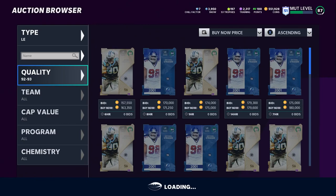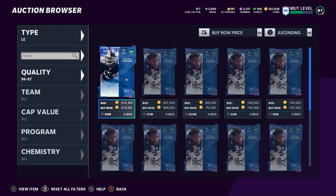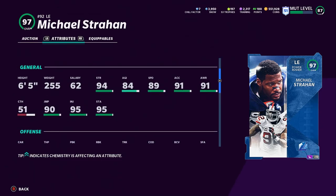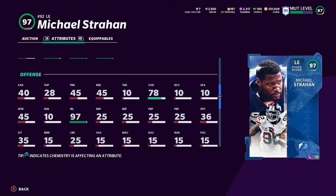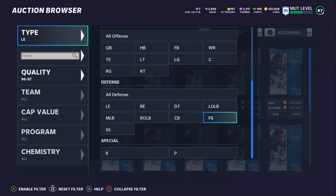For left end, Michael Strahan is going to be the best defensive lineman in the game — you can't argue it. He has 89 speed, 91 acceleration, and he's one of the most athletic ends in the game. He has 94 streak, 96 tackle, 96 block shed, 97 power move, and 91 finesse. If you put on Run Stuff he gets 99 block shed, making him the best run stuffer in the game. If you put on Pass Rush he gets 99 power move, making him the best pass rusher. He also has 97 impact block and 55-plus hit power — Michael Strahan is a beast no matter where you play him.